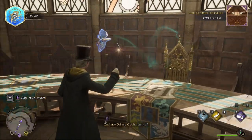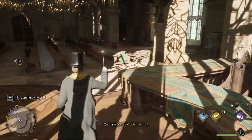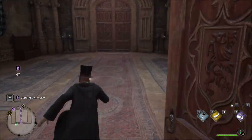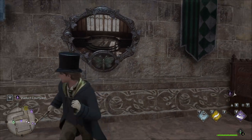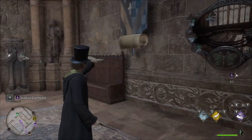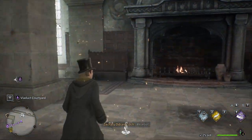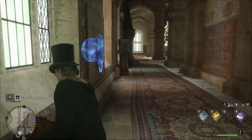Professor Black addresses the school. Okay, so you can only have one spell active at a time. One of these doors is hidden right there.